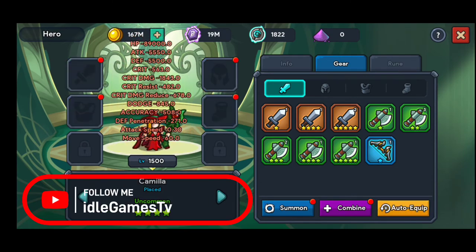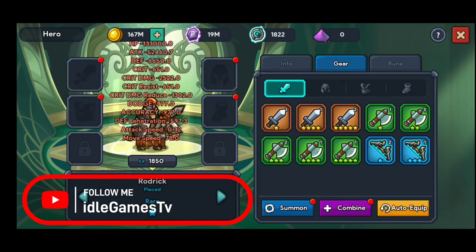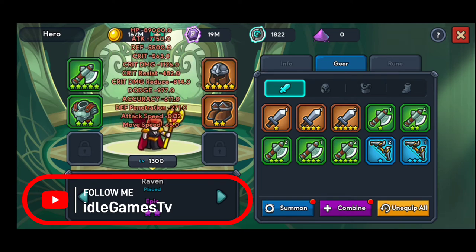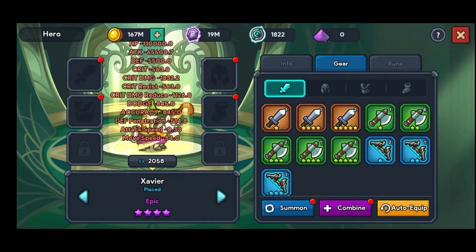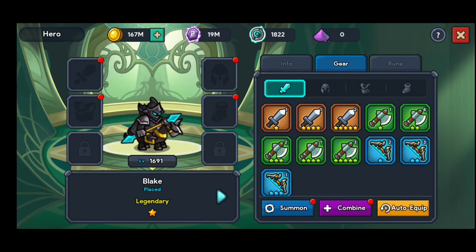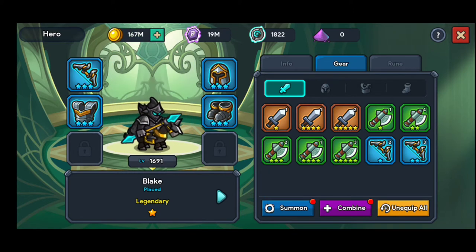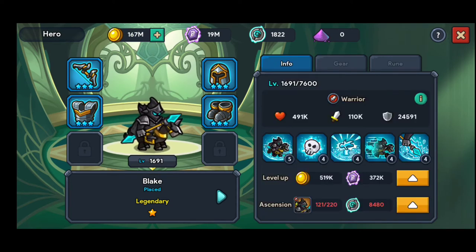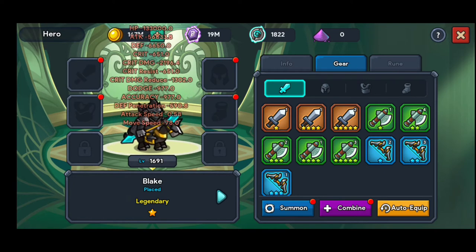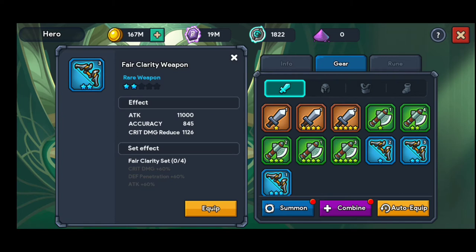Most of you probably didn't notice this, so I'm going to show you a nice trick you need to take into consideration. You're going to need a lot of damage in this game, and to do that you need the best gear possible. I'm going to hit auto equip — right now my damage is 110k. I'm going to unequip all and put just the bow.